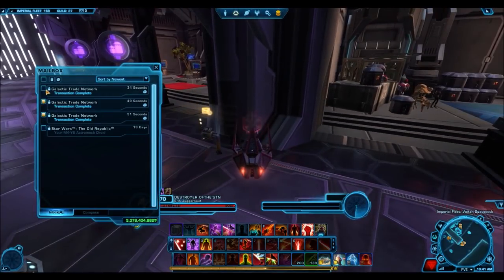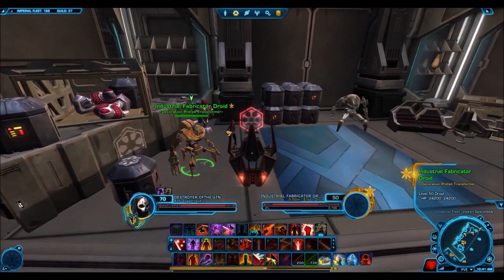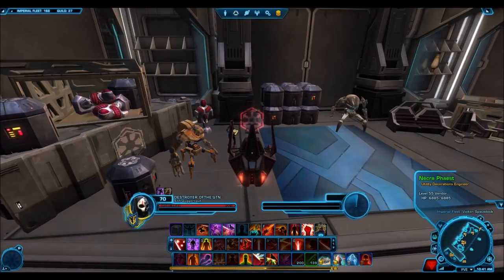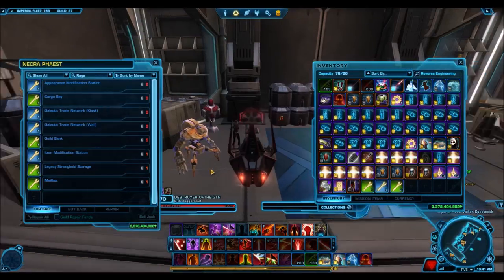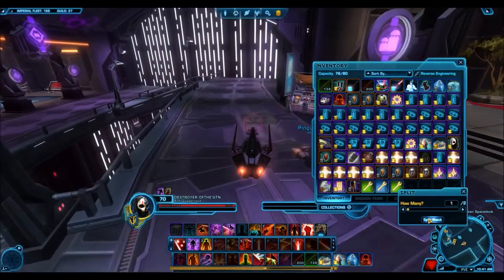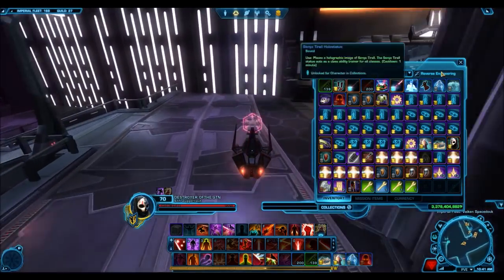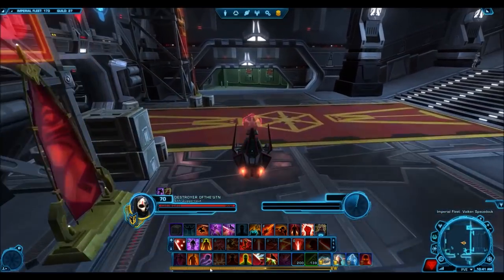I'd suggest checking the GTN to see which one is selling for more — your experience will dictate which you want to deal with. On some servers the legacy modification sells for more; on the Harbinger I've found the item modification sells best. So I'm going to buy an item modification and also a legacy mod to show you what they sell for. With the purple ones, I'm going to buy up two guild banks — each guild bank costs five purple prefabs, so I'm buying two.